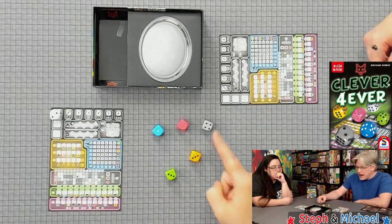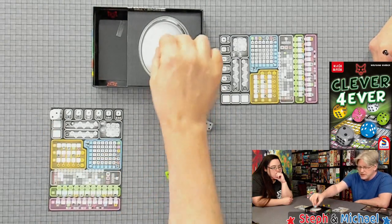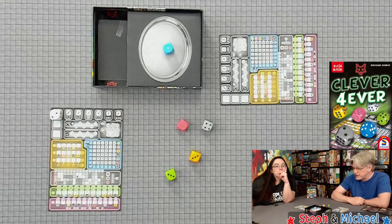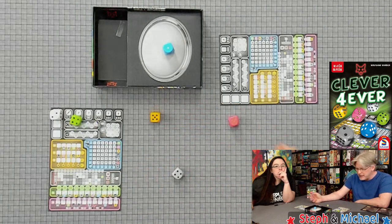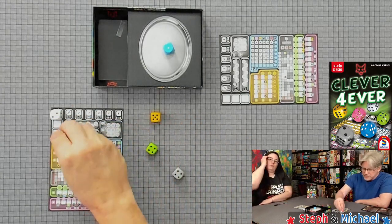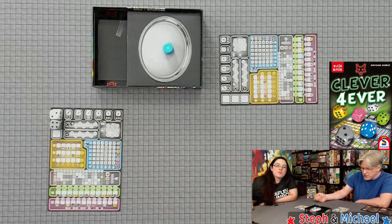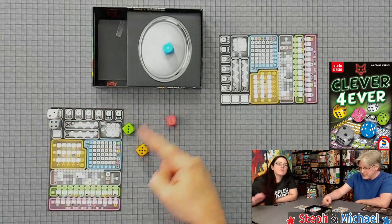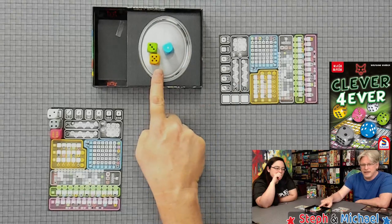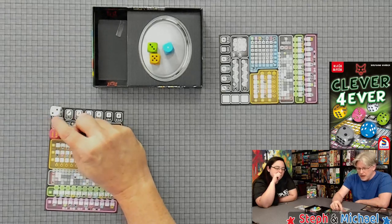The white die is wild and can be used for anything. Then I lose to the silver platter any number that is lower than what I used — so I'd put the blue die up there. Then I pick those dice up, roll them again, and do the same thing. Let's say I use a five — both fours would go on the silver platter. I roll the final set and choose any of those, offering the other two. Steph can now take any of those, and anyone else playing can also take one.